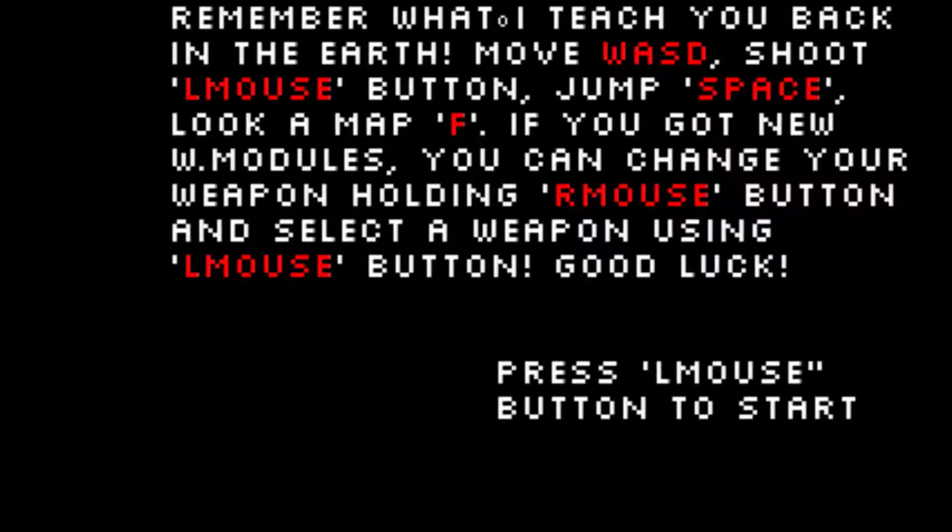Remember what I teach you back on Earth. Move with WASD, shoot with left mouse button, jump with space, look at map with F. If you got new W modules...